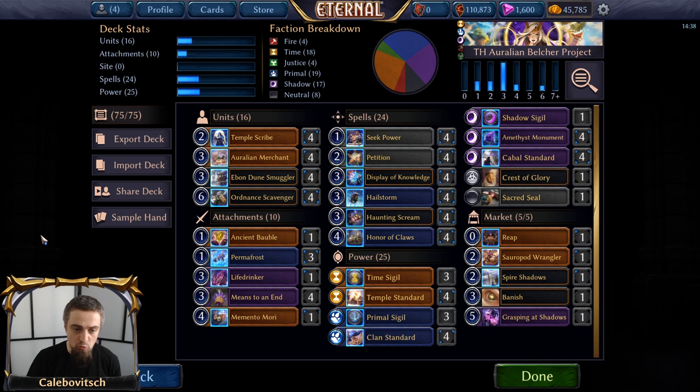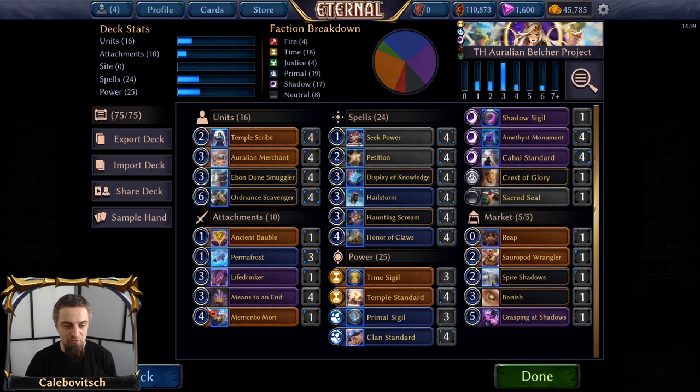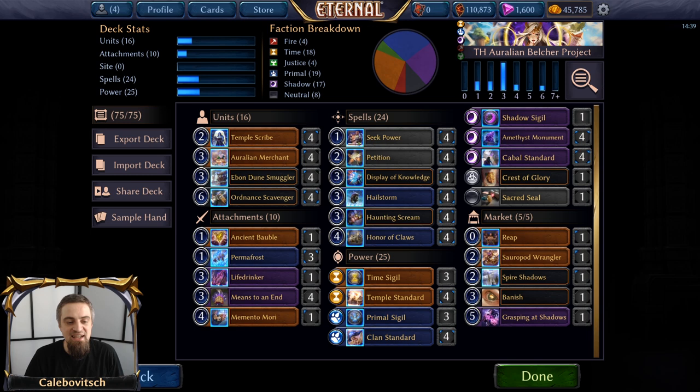Given that we are playing four Displays of Knowledge which can look for some relics, aside from having four Means to an End as the combo finisher, we are also running one copy of Ancient Bubble — a one-cost Time relic that says once per turn you may pay one to gain one health, obviously paying one to trigger Life Force on Means to an End. One copy of Life Drinker for when Ordnance Scavenger mills it and you draw it as a combo piece. And one copy of Memento Mori — the four-cost Time relic that gives plus one max power and on summon you gain one influence of each type. This enables you to play Ordnance Scavenger from your hand even if you are not running any sources of Rakano power.